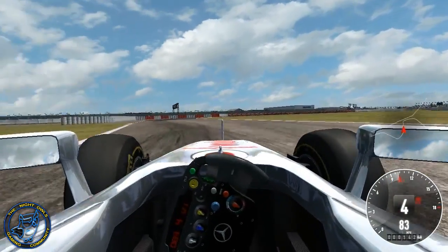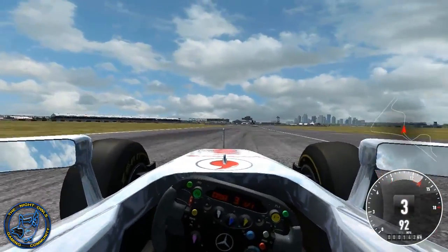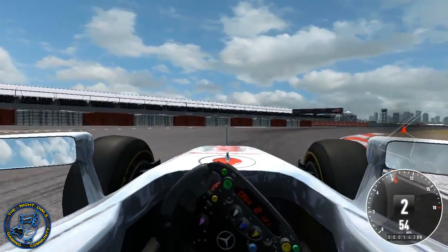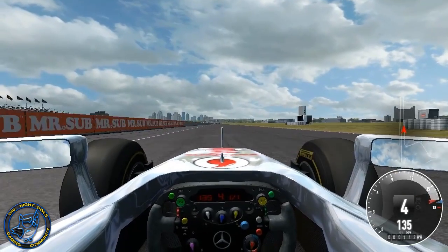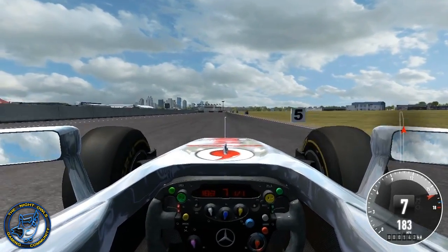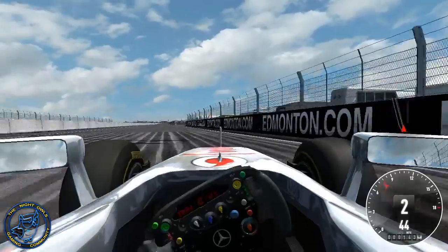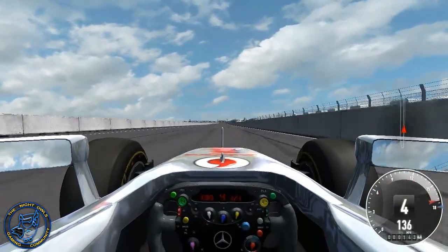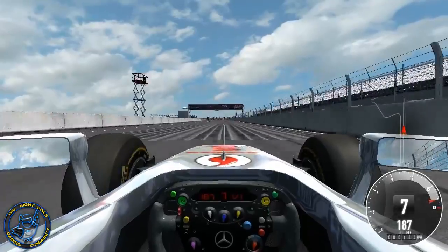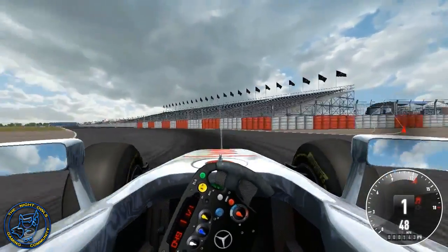The way the pricing works is the cash price directly corresponds to the credit price. So if a car is 25 cents cash, it costs 250 credits. If it's $2.50 cash, it's 2,500 credits. If it's a $20 car, it's 20,000 credits - trying to concentrate on the road and talk at the same time here, but you get the idea.